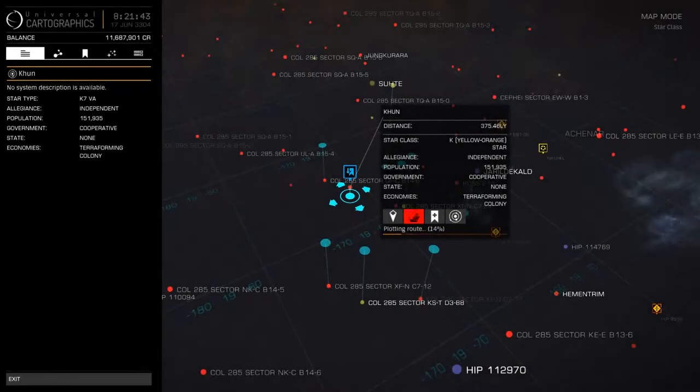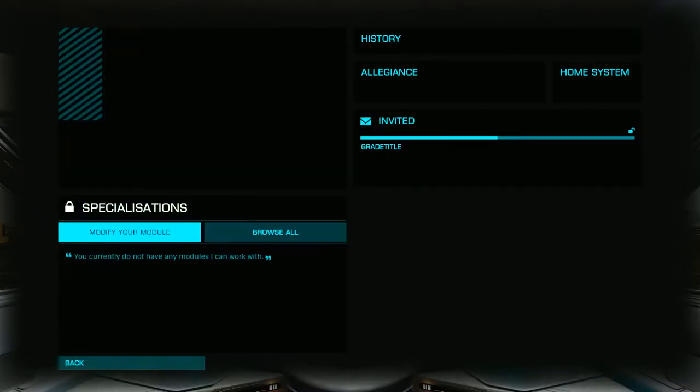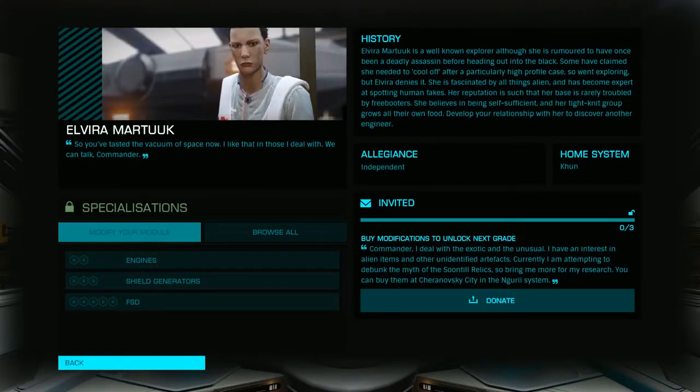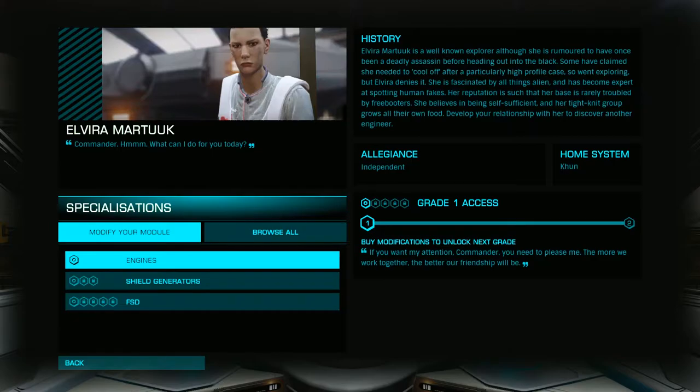Once you've acquired your three Soontil Relics, make the 375 light year trip to Elvira's home, Long Sight Base in the Kuhn system. Once there, you'll need only donate your three newly acquired Soontil Relics and that's it. You'll now be able to employ Mrs. Martuk as you'd like.